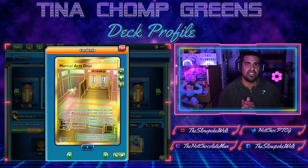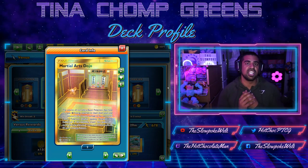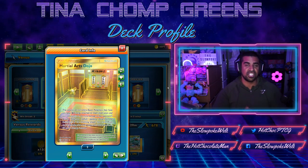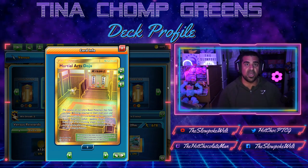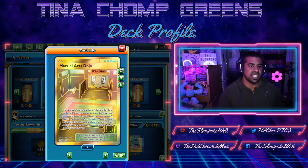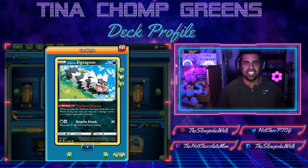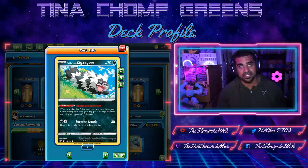Let's say it's our first turn going second - we hit a Centiskorch V for 40 with Linear Attack. They start messing about. Our next turn, Calamitous Slash with Dojo in play does 280, that's 320 damage in total - we can one-shot the Centiskorch. Against Eternatus, we can just bum rush in with Machamp. Against ADP, we can quickly kill their ADP - we're actually outside of Zacian's range as well. All we have to do then is get damage onto Zacian, and to do that we play one Zigzagoon and one Scoop Up Net. It's a really cool sequencing kind of deck. Once you learn the sequencing, it's really fun to play - that's why it's my favourite deck in format. Let's get into some games.